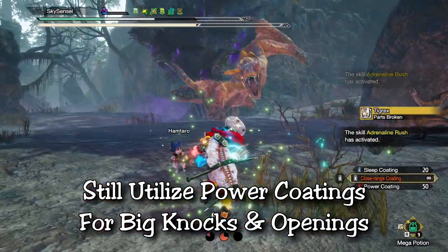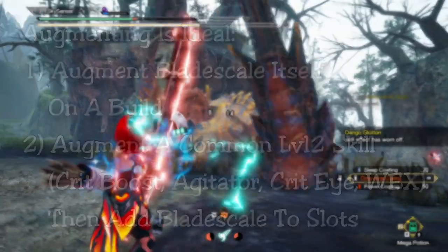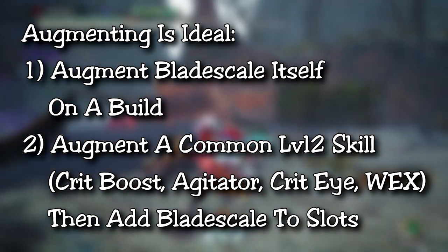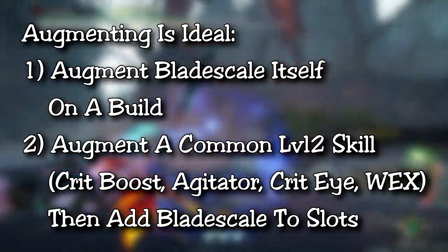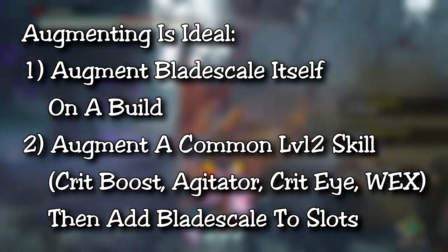In terms of sets, you'll want to focus on Qurio augmenting to either get blade scale on the armor itself, or replace current level 2 or 3 jewels like critical boost, tenderizer, or agitator — whatever you have on your build. If you can roll those skills directly onto the armor, you can slot blade scale into the extra slots you free up.